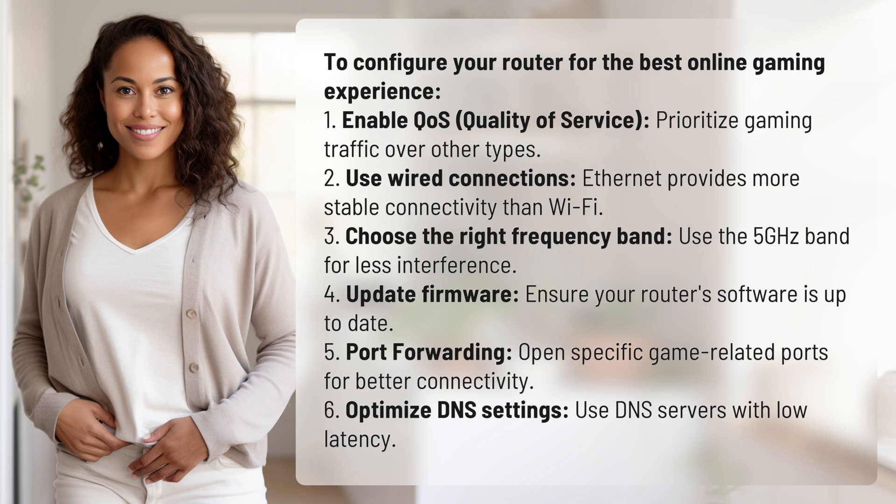2. Use wired connections — Ethernet provides more stable connectivity than Wi-Fi. 3. Choose the right frequency band — use the 5 GHz band for less interference.